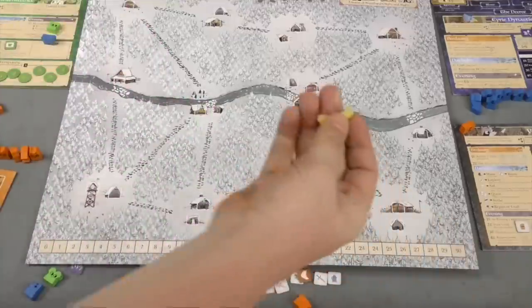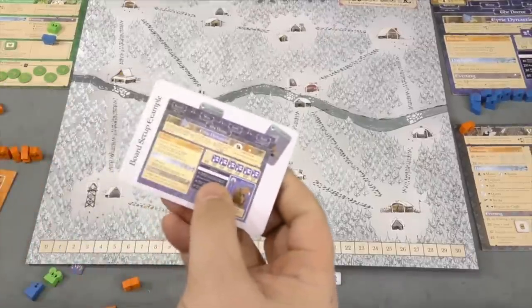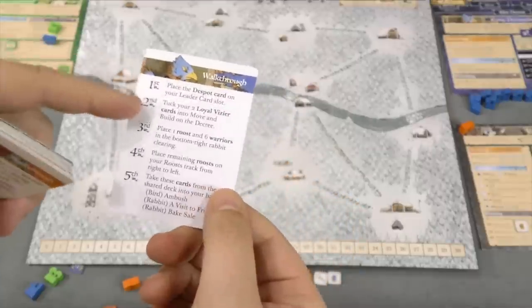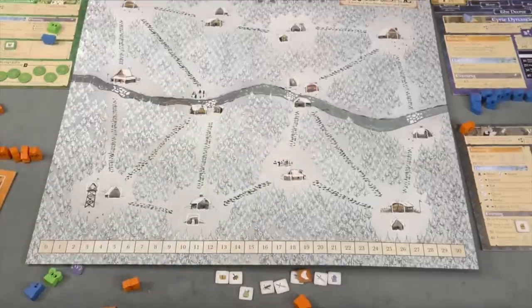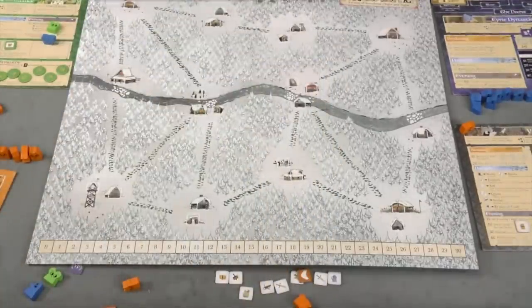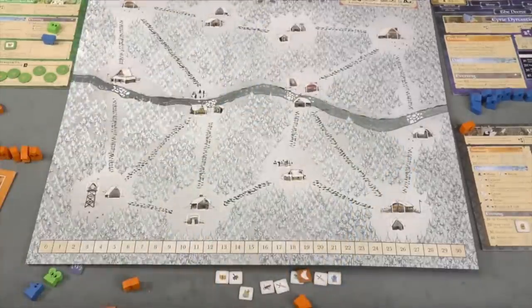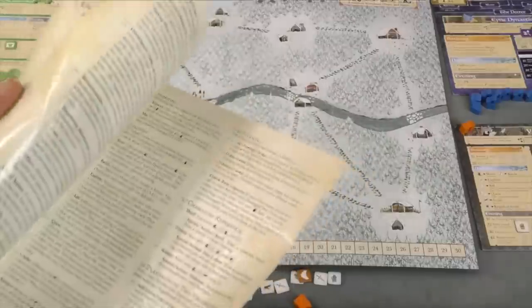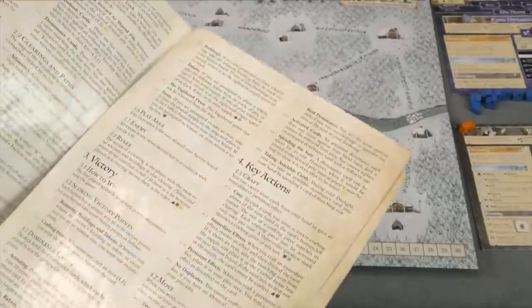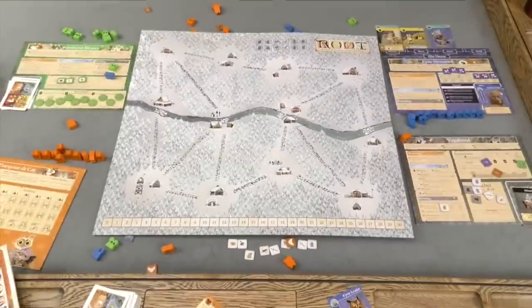The game comes with a really nice setup system. Each player gets a card showing exactly how to set up for your first turn. If you want to play a walkthrough game, it tells you what to do and how to set up. There's also a learn-to-play walkthrough that goes through each turn so you can see how it works. There is a book for learning to play explaining the basic rules, and then there's the Law of Root — a detailed rulebook with all the exact rule details. Overall, not a ton of components, but a lot of great ones — a really well put-together package.